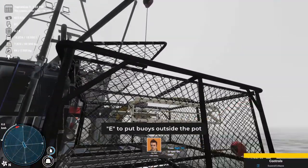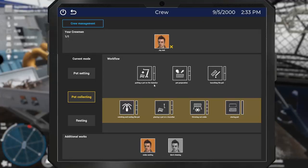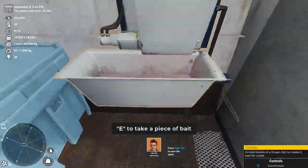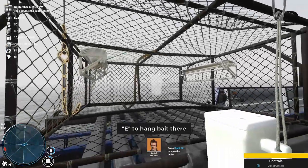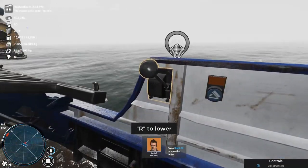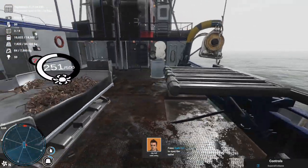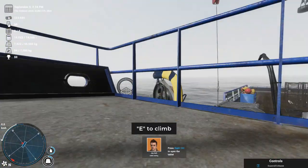We could probably use that buoy again. Let's throw some more bait in here, hang the bait, close that off, and launch the pot. That's how a pot is launched guys — that is how a pot is launched! Let's go back up to the wheelhouse and move into our next pot.